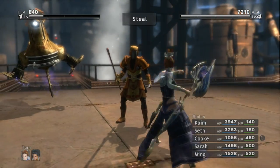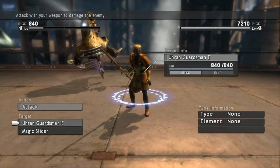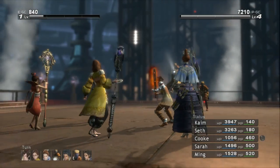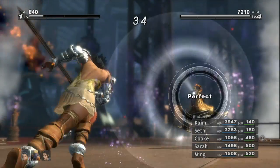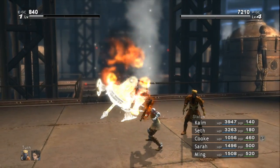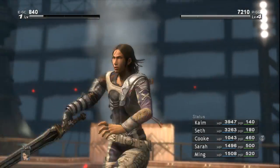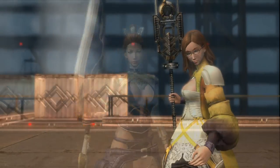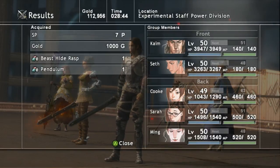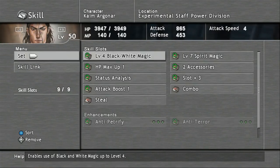And there it is — we got the final gate pass that we need. Go ahead and switch your skills back to the way they were.